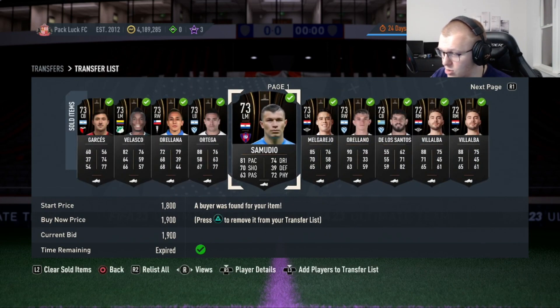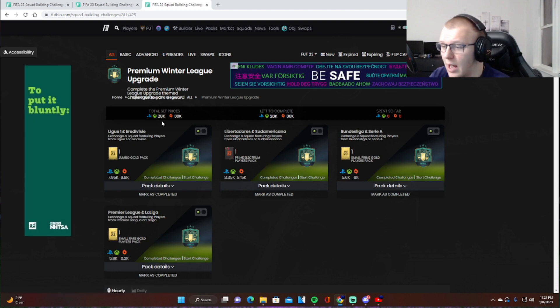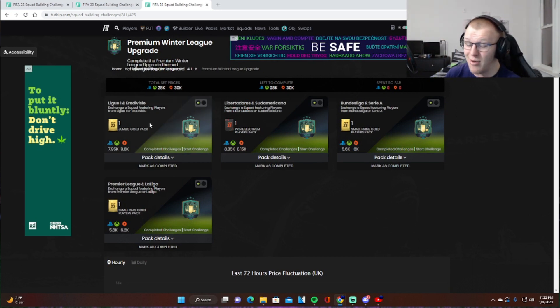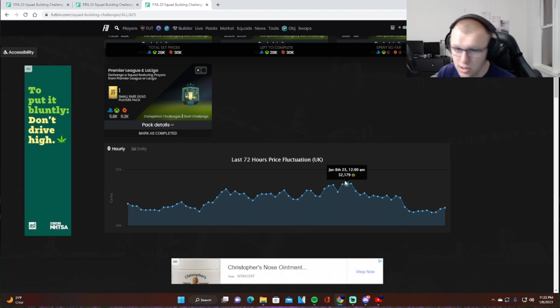The premium winter league upgrade used to be closer to 35k and has now dropped to under 30k — around 28k. The most expensive team was the league one, Aire to Viz, which is down to 8k. There used to be silver Aire to Viz cards we were sniping at 2k plus and getting good deals under 1500 coins. Now a bunch of these are under a thousand coins. New content came out today and that SBC dropped the price significantly. It looks like it's starting to tiptoe back up — if it reaches 30k plus again you could see a lot of those silvers rebound.